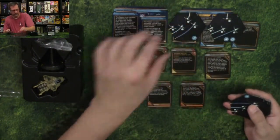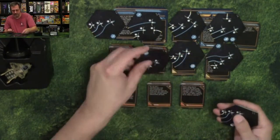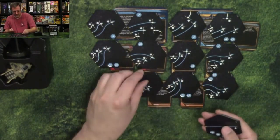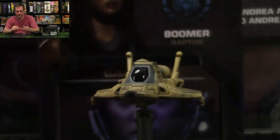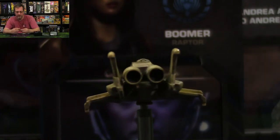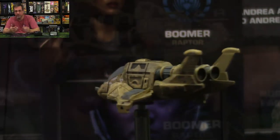Let's take a look at what kind of maneuvering templates we get with Boomer's Raptor. The Raptors are obviously a little bit smaller than the Heavy Raiders. These are your support ships for your Vipers, but can be pretty heavily armed, actually.